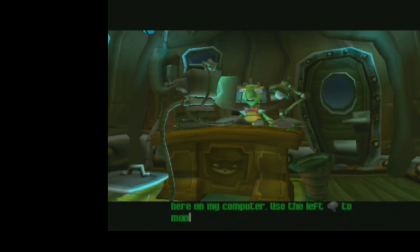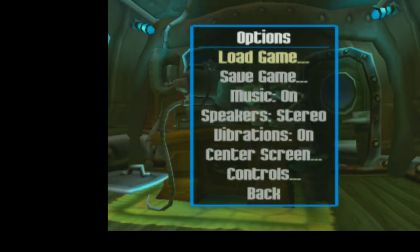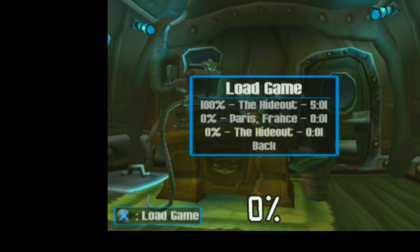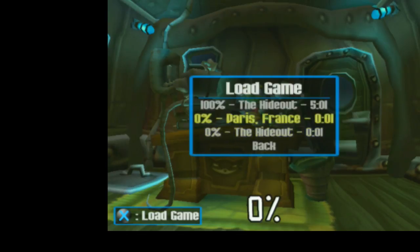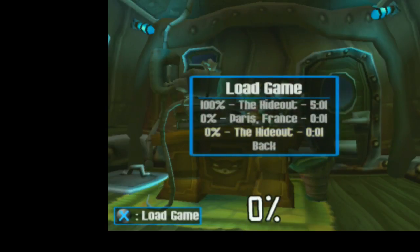Okay, so now that we're in the hideout, you will have noticed that the game auto-saved. We are in the hideout now, but we still haven't gained any percent. In order to keep this Bentley cutscene here intact — since we are not allowed to skip this — I'm not going to save again in the hideout. Instead, I'm going to load the file that I put in Paris earlier.